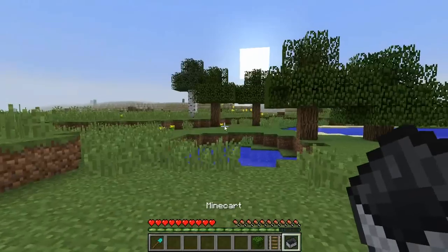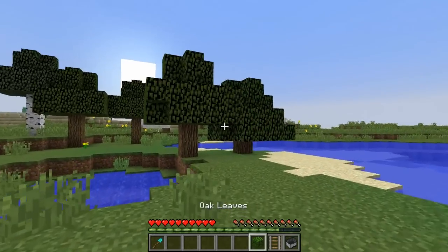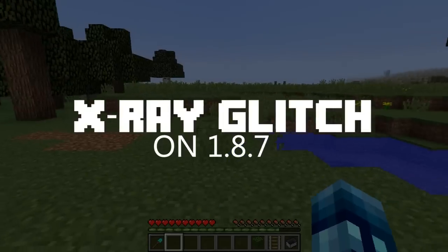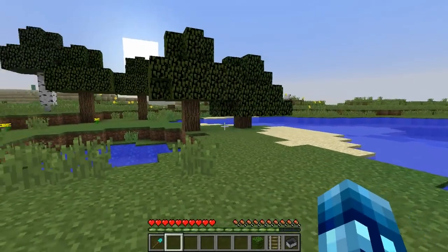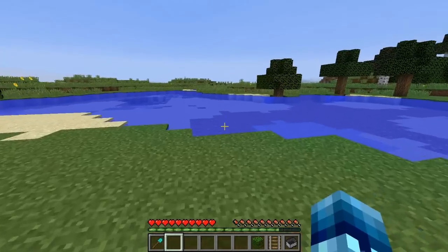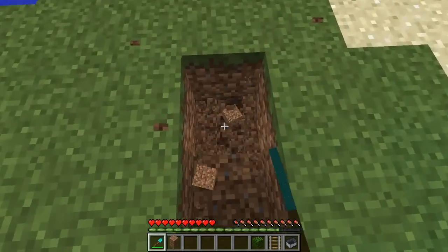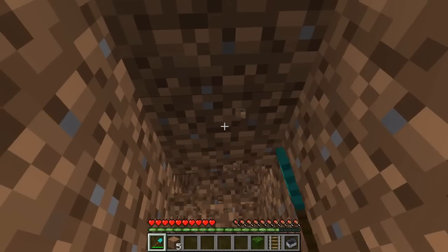This next glitch requires you to turn your graphics to Fast — that's very important so you can see through blocks. This is called the X-ray glitch, and a lot of you are familiar with it. It is possible in 1.8.7. What you want to do is dig underground a little bit, probably down to stone level at least.